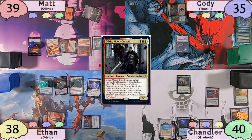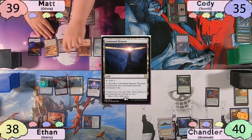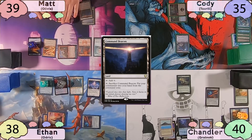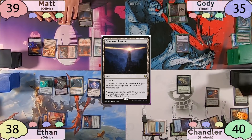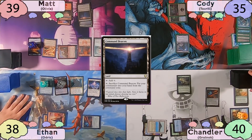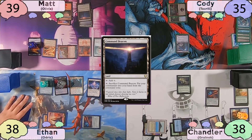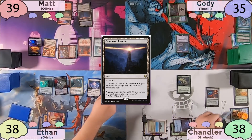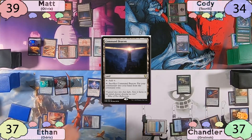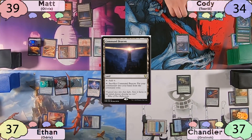The turn is then Matt's. Matt plays Command Beacon as land for turn, then moves straight to combat. He'll swing Ragavan at Chandler, but before damage, Chandler will activate Castle Vantress to scry two — he'll change the order of the two cards on top, and then take the two damage. He'll exile an Island off the top of his library, and Matt will make a Treasure Token. When the Treasure enters, the Reckless Fireweaver will do one damage to each of Matt's opponents. He'll then pass the turn to Cody.